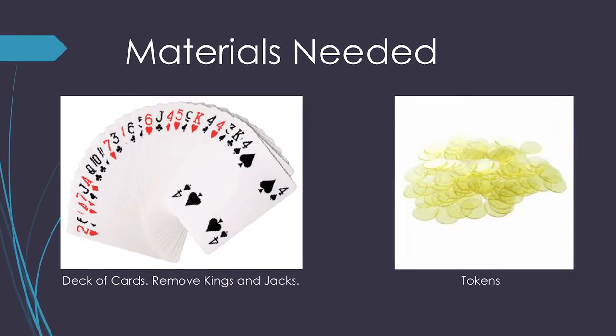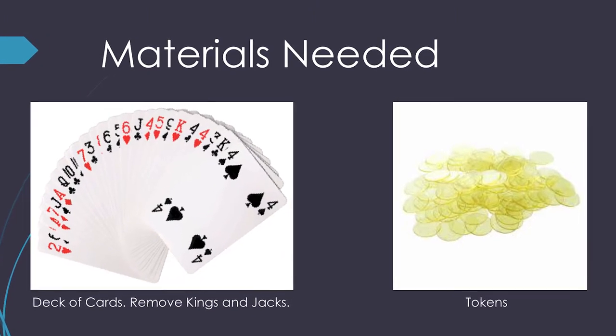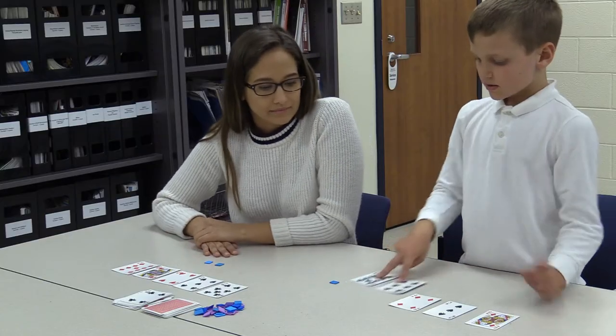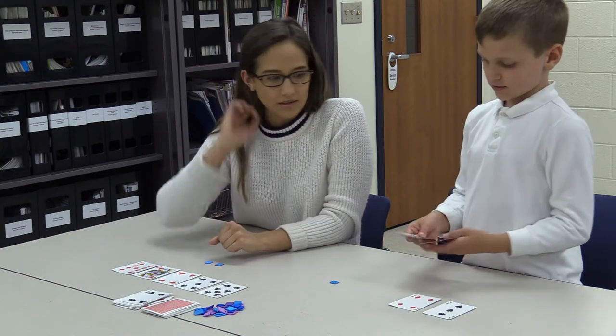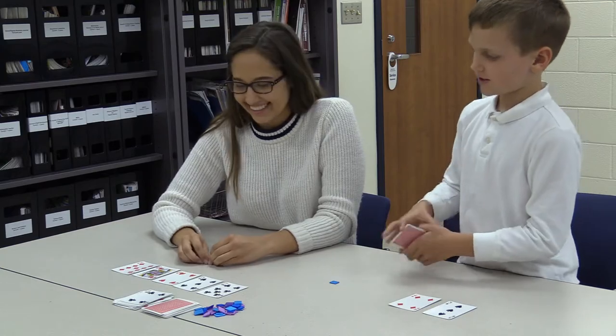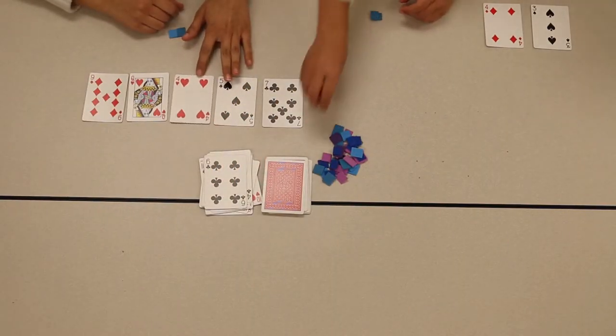For this game, you will need a deck of cards with kings and jacks removed. You also need at least 5 tokens per player to keep score. The object of the game is to play cards that add to a multiple of the target number. Queens represent the number 0, aces represent the number 1. Use the numbers on the other cards as shown.